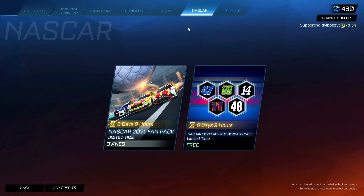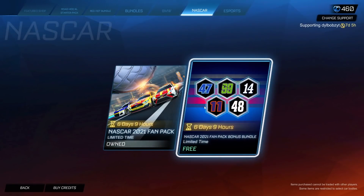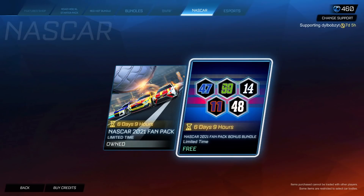What's going on guys, Dillbobs here. Today the item shop has been updated with a few things. We've got the BMW, and we also have a sneaky one here — a free NASCAR bonus bundle, which I think you have to have the NASCAR fan pack to buy. Which I think most of you guys do — we all love that Ford Mustang. It's a free bundle with just a few more team decals basically.